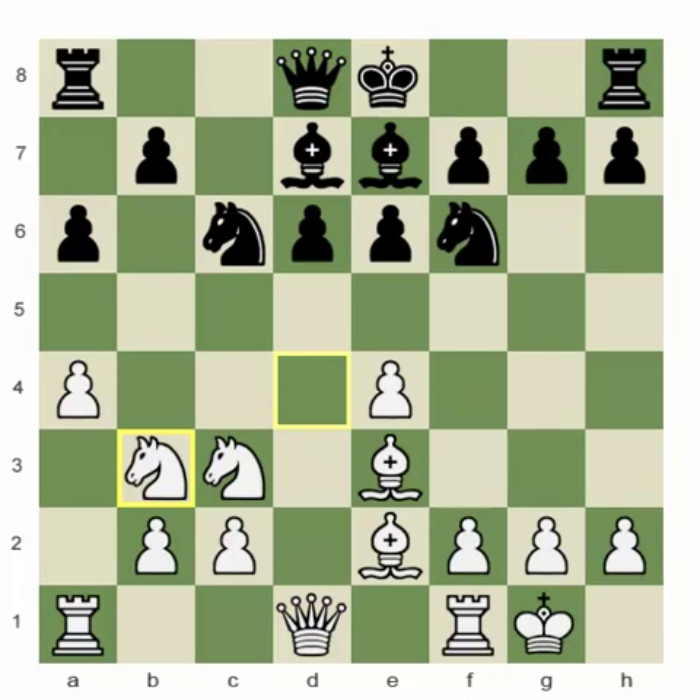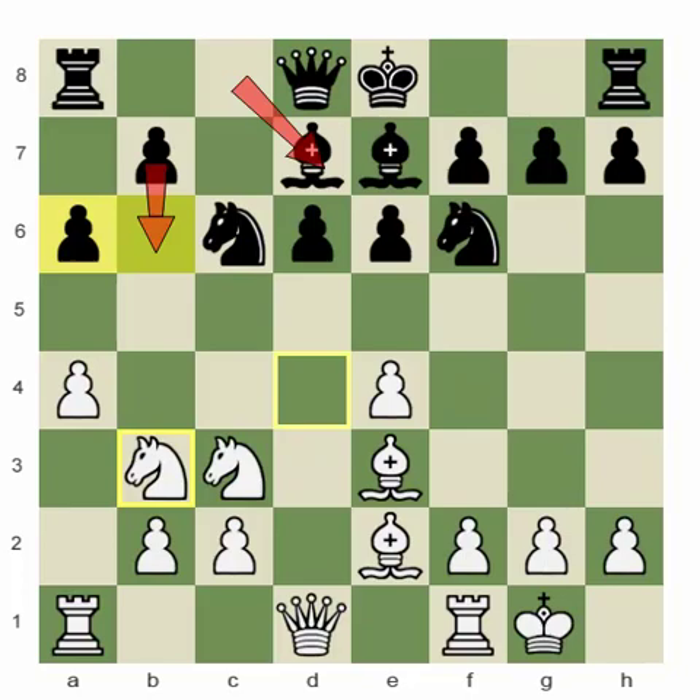I was surprised at first when my opponent played Rook c8. I expected maybe some kind of action with b6, and I was thinking this pawn would be kind of weak, and that pawn would be weak. I would use that moment — he's kind of misplacing his move order. I think I played maybe too early.